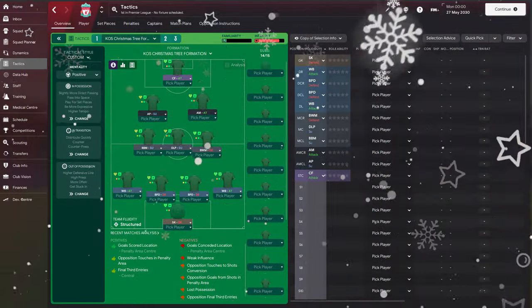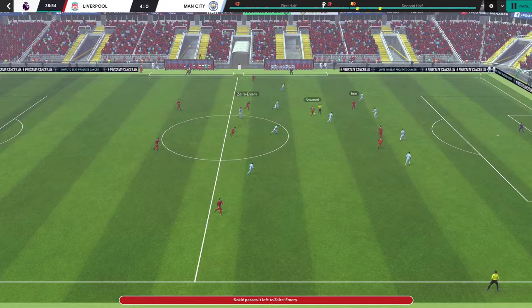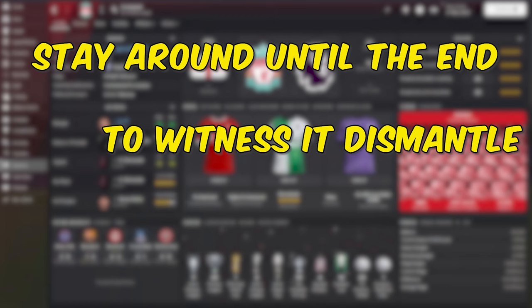Christmas is here, and so is this festive tactic. Even though the tactic is not as popular now as it was in the past, it brought a lot of success to its users. Most notably, Aimé Jacquet and the World Cup win with France in 1998, and Carlo Ancelotti and the second Champions League win with AC Milan. Stay around until the end to witness it dismantle Liverpool's fiercest rivals.